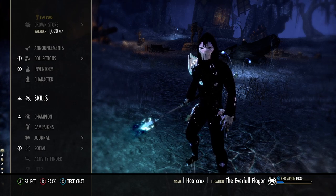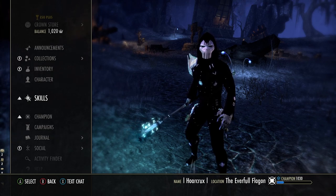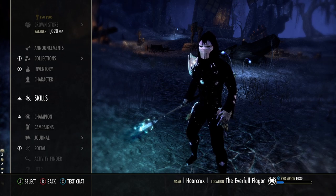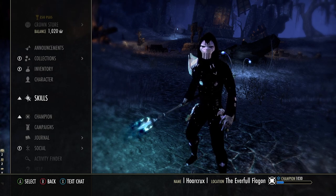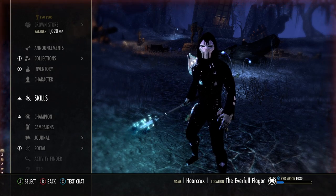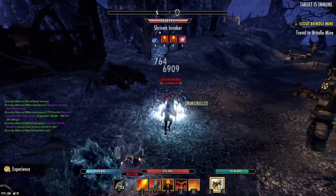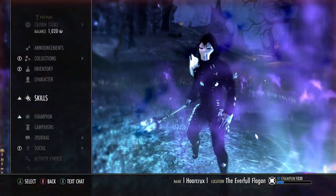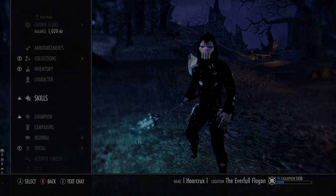Again, if you guys have made it to the end of this video, I would really appreciate a like and subscribe if you like content like this — special interactions between sets and what actually works. I actually have one for the sorcerer I'm wanting to put out — interactions of light attacks with the sorc passives, which are pretty interesting. Enable the bell icon if you want to see that firsthand. Also, I am putting together a dueling guild and a Discord today — if you all want to be a part of that, at me. I'll leave my handle in the description below. We can duel — the guild is just for dueling and small PvP. Would love to have you, and I'll see you guys in the next one.